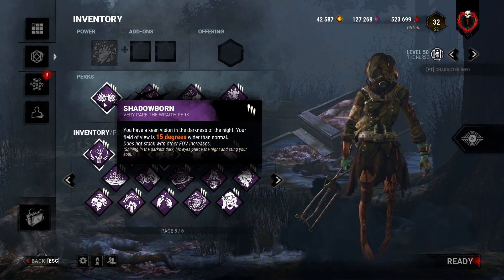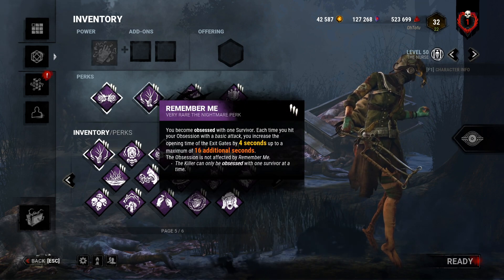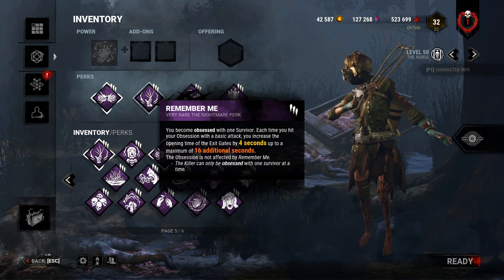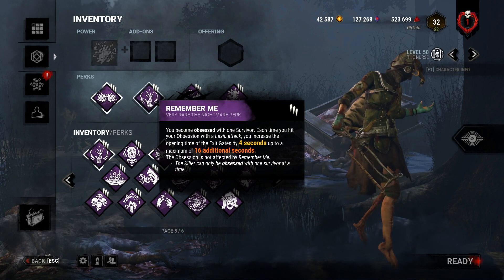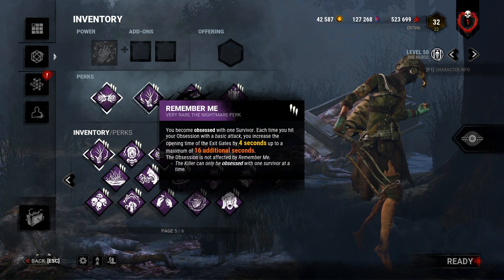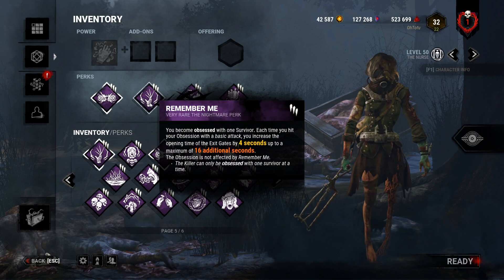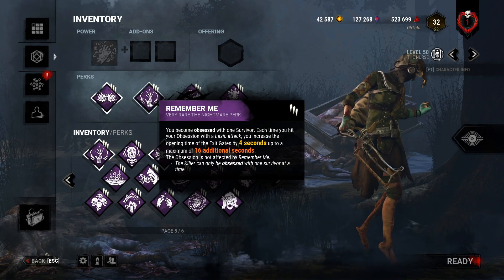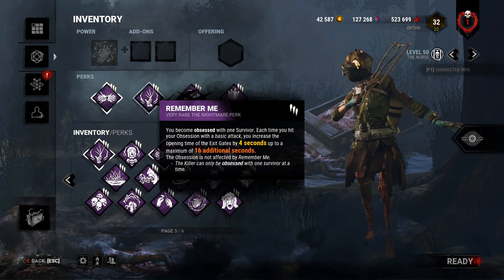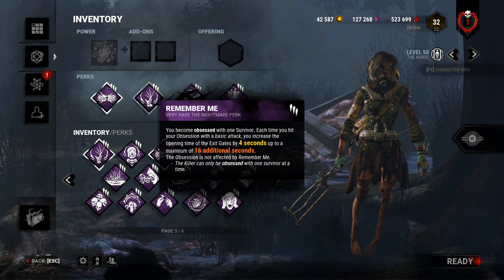Remember Me is an obsession perk - you become obsessed with a survivor. Each time you hit your obsession with a basic attack you get a stack, up to four stacks. For each stack you have, the exit gates take four extra seconds to open. So at four stacks it takes 16 additional seconds. Exit gates take either 20 or 25 seconds by default, so this adds a decent chunk of time - it almost doubles it.